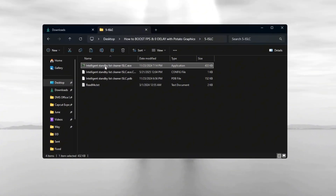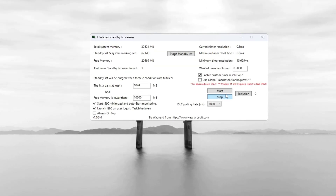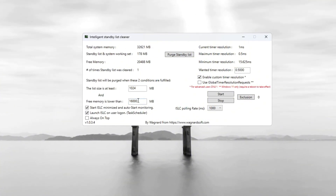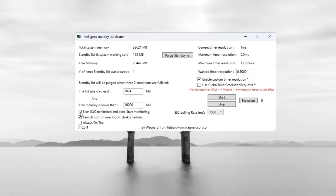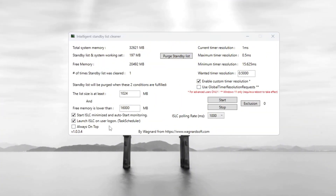First, find out how much RAM your computer has by looking at the top of the ISLC program window. If it says 16,000 MB, then type 8,000 into the list size — always set it to half of your total memory. Then check the boxes for 'Start ISLC Minimized' and 'Launch ISLC on User Logon' so it runs automatically.